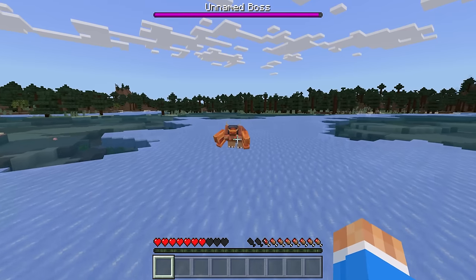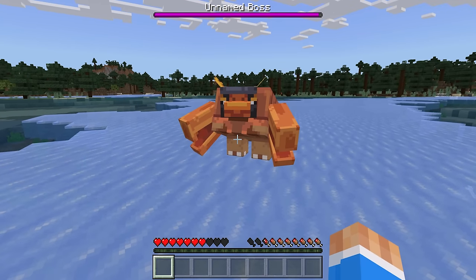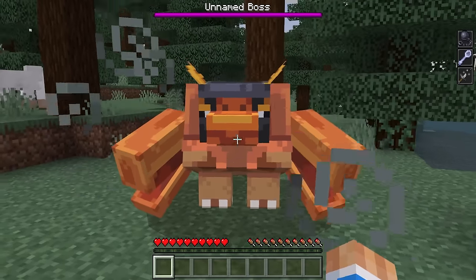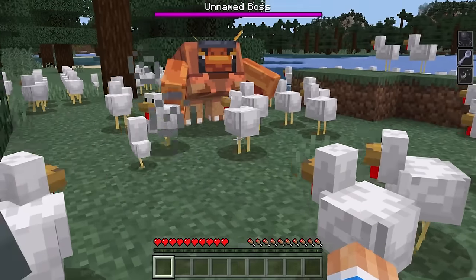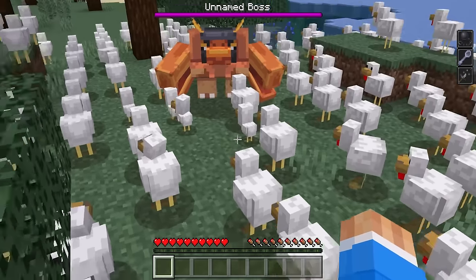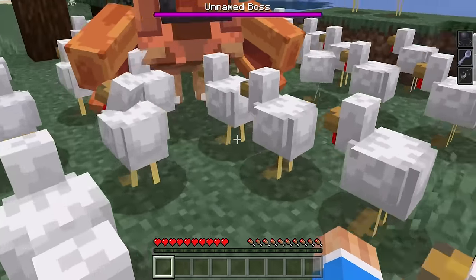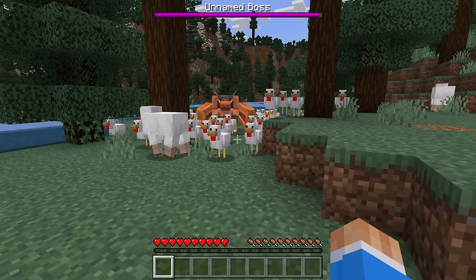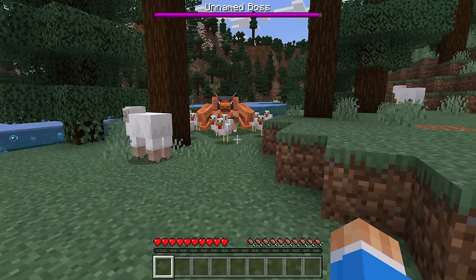This should actually be really easy — this is just an evoker attack. If I did this right, he should summon chickens. We got chickens! He literally will not stop right now. Look at all those chickens. This is basically what we want, except instead of chickens, we have a crab claw. I did actually make a crab claw for this. It's basically like an evoker thing, except it's a crab claw, which is essentially what we need.